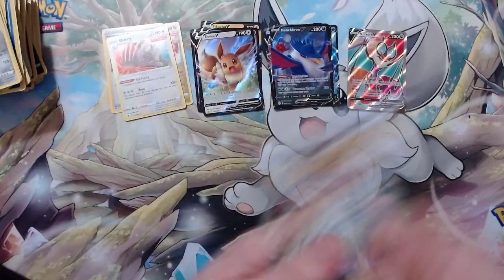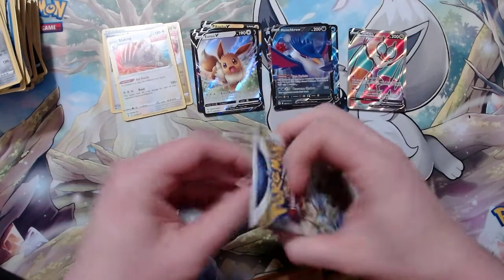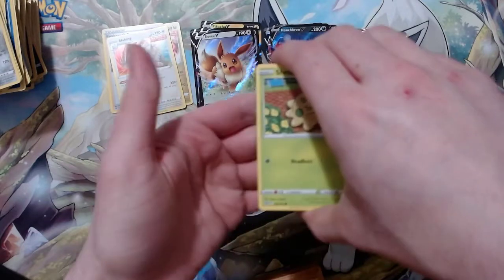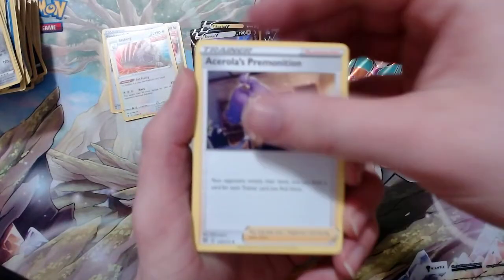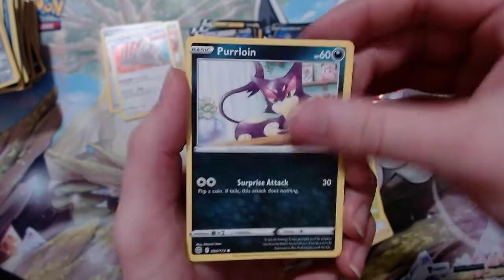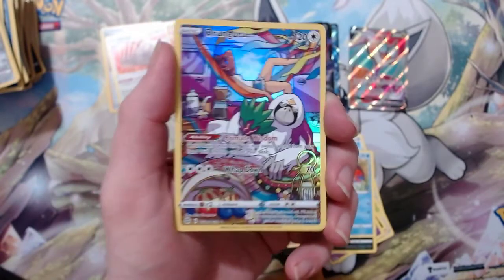Last pack — can we get another full art to make it feel really good? I really want Silver Tempest to be out already — only a couple more weeks but there are some really nice cards in there. It's also really early in the morning so that's why I'm not as talkative. Got a Dark Energy, Sigilyph, Ace Trainer, Premonition, Shuppet, Purrloin — they all slept again. Got Duskull, Sneasel, and Corphish.